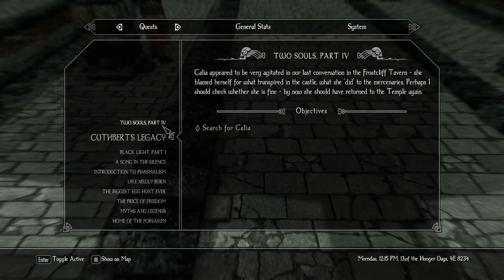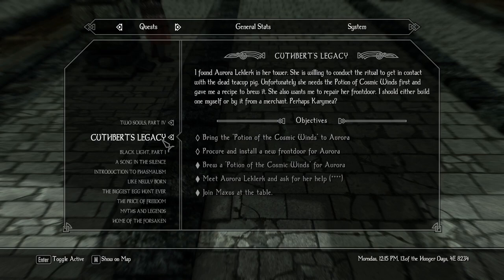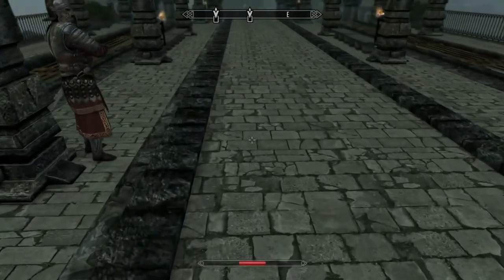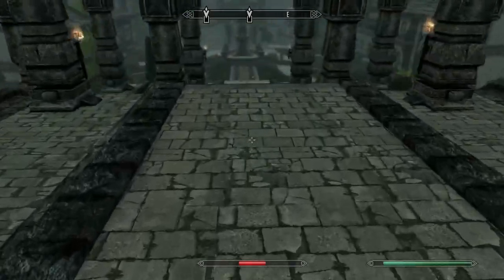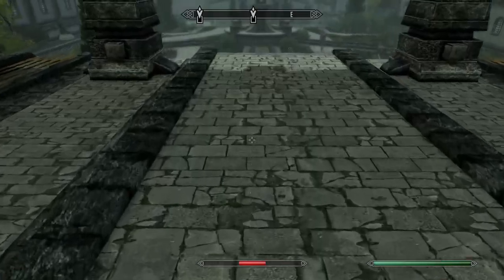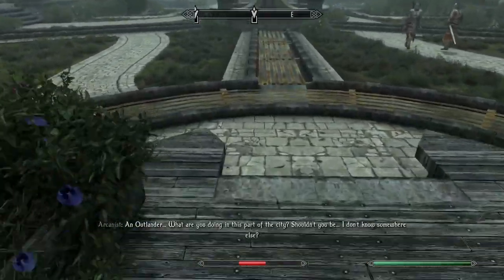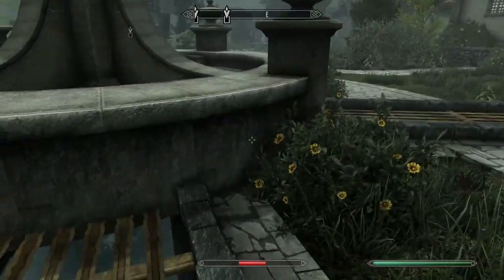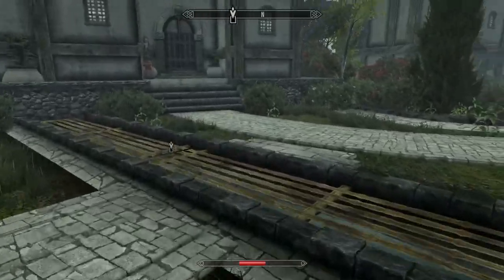So we do have Calia's personal quest that we did to Jesper. Calia appeared to be very agitated in our last conversation in the Frostcliff Tavern. She blamed herself for what had transpired in the castle, what she did to the mercenaries. Perhaps I should check whether she is fine - by now, she should have returned to the temple again. And then I think we'll do Cuthbert's Legacy before we do the other stone.